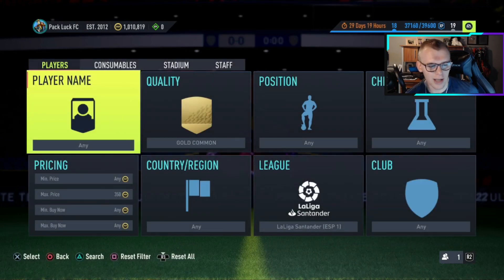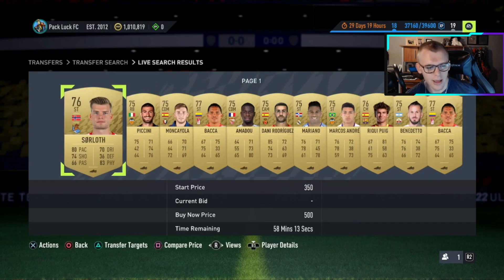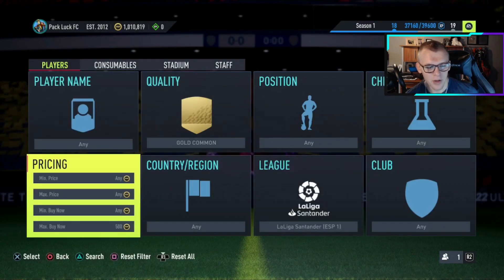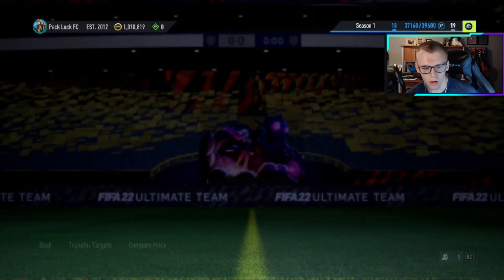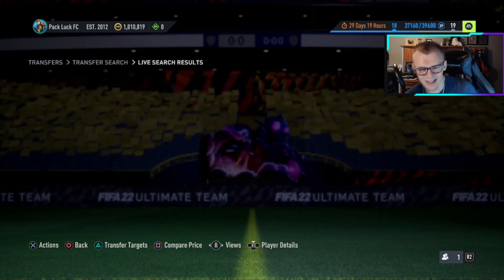If I show you guys the curve by now, you'll see that every card is going for 500 coins relatively quickly. And if we go to 550, you'll see there are also cards going for 550 within the hour, but it takes a little longer to sell.